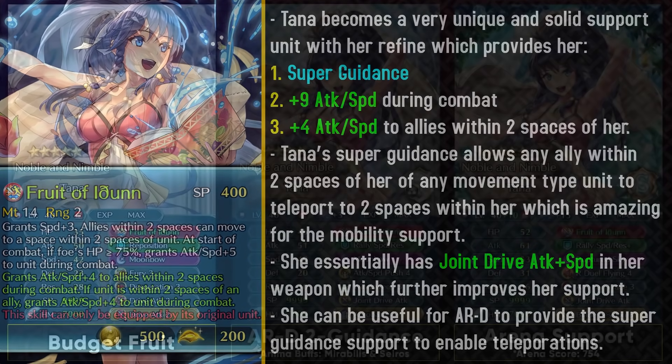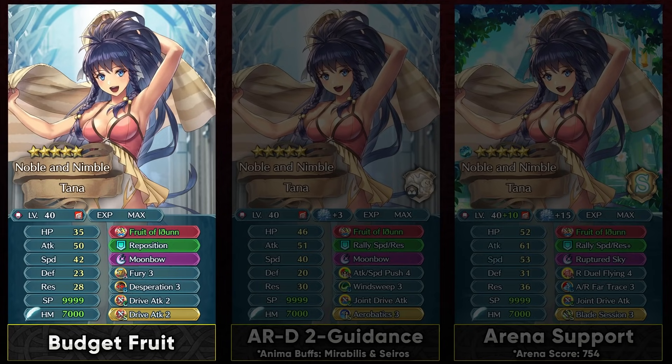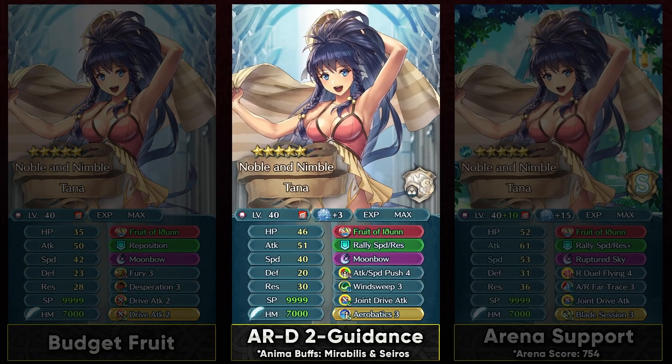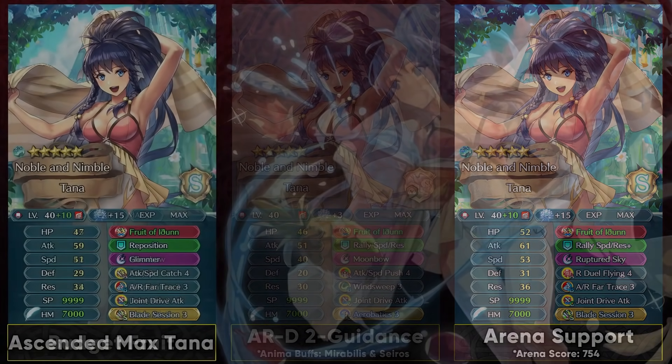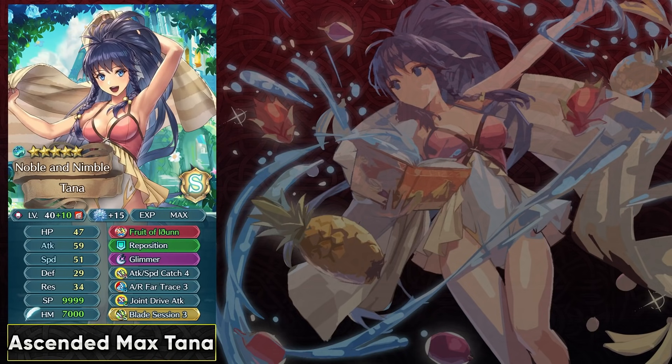She's gonna be a pretty unique unit with this kind of weapon refine. Even on a budget you can use her as a support unit for something like Arena Assault with a standard Fury Desperation build and double drive attacks to support your allies. The best usage of her is gonna be in Aether Raids defense with a rally trap. You can run her with Wind Sweep because you do not want her to die against common blue tanks like Brave Hector and physical tanks in general — this allows Tana to live, which can enable some teleportation. Aerobatics is gonna be necessary so that she can teleport as a rally trap. You can also use her in Arena at max investment especially if you carry armor units on your team, because they really appreciate the movement buff from her super guidance. At super max investment, you can run her with Attack Speed Catch 4 and Blade Session for max offensive power, along with a Firesweep skill for her own mobility.